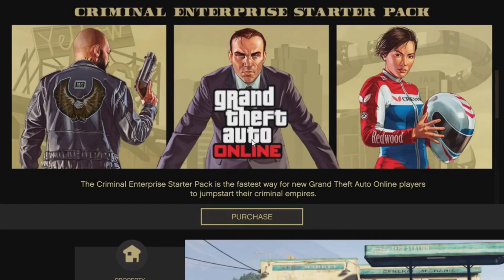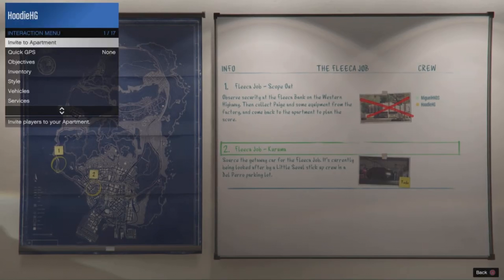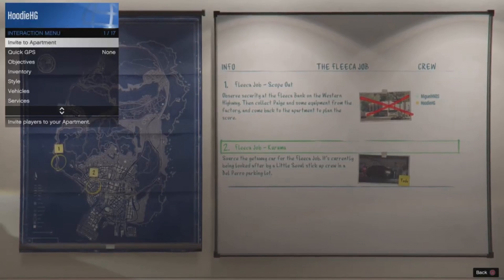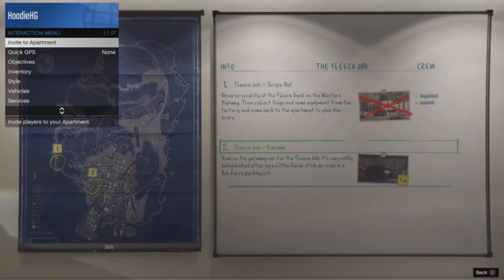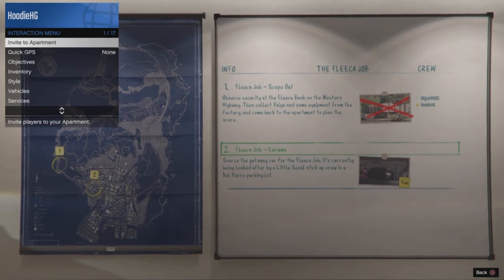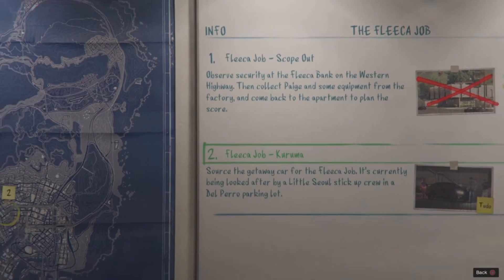With an active heist setup, face your character toward the door in the heist room and confirm you still have the right d-pad option in the top left. Enter the pause menu, go to Online, and hover over Criminal Enterprise Starter Pack. While hovering over it, hold the Options/pause button, hit X or A, then a quarter of a second later release the Options/pause button. You should see yourself on the starter pack menu — hit right on the d-pad and you should see 'Launching Mission' in the bottom right.